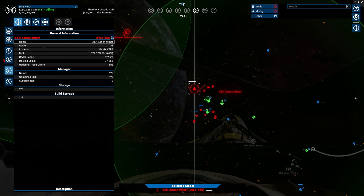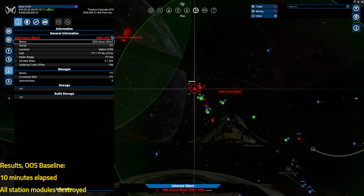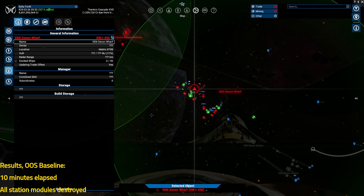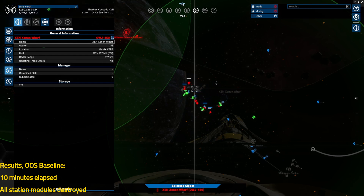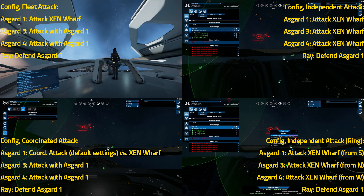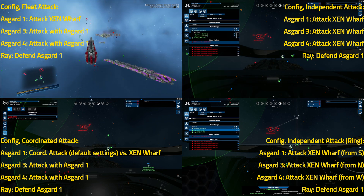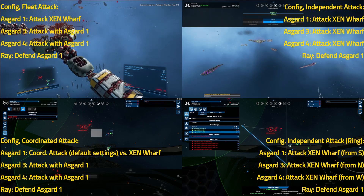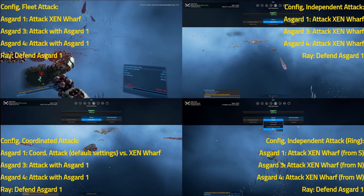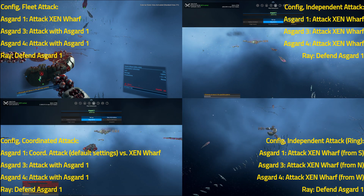Here are the out-of-sector results — our baseline — complete destruction in 10 minutes. We would normally expect that to be slower than in-sector results, but in the unique case of the Asgard, we'll just say that 10 minutes is par. With that in mind, let's look at the in-sector test runs. You can see the four runs on screen now. The configurations are all laid out: we have our fleet attack, our independent battleship attack, our independent battleship attack in a ring formation, and our coordinated fleet attack.